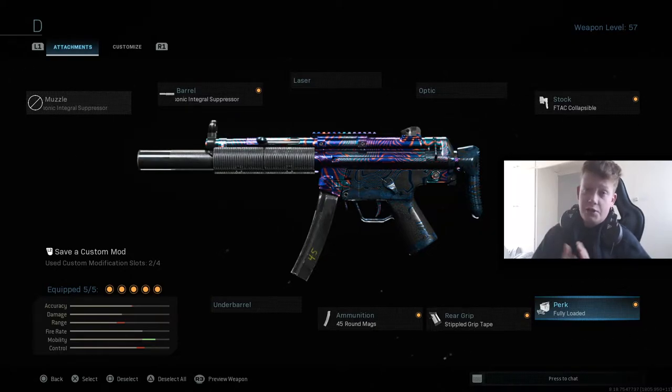The perk is Fully Loaded. Every single class I'm using this game has Fully Loaded. I had opted for Frangible Wounding before, but Fully Loaded is the way to go. You run out of ammo way too quickly in this game, so make sure you've got it on.